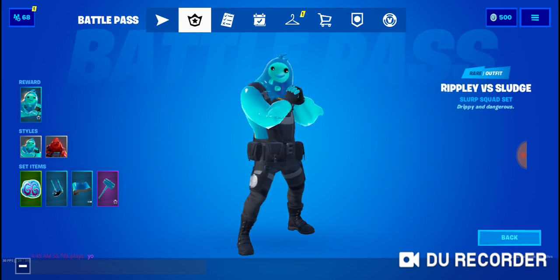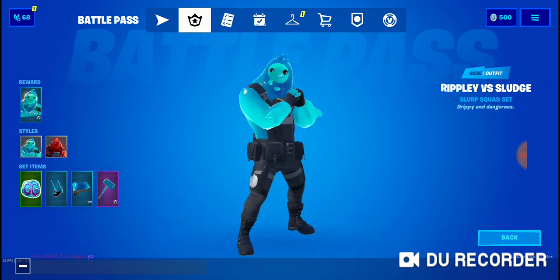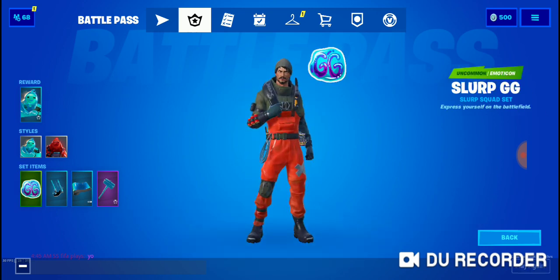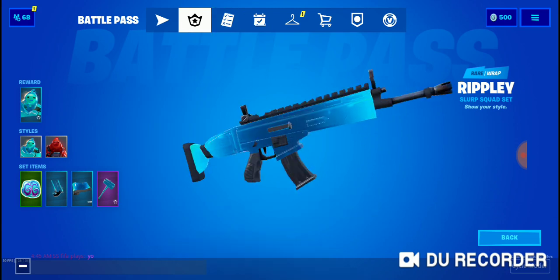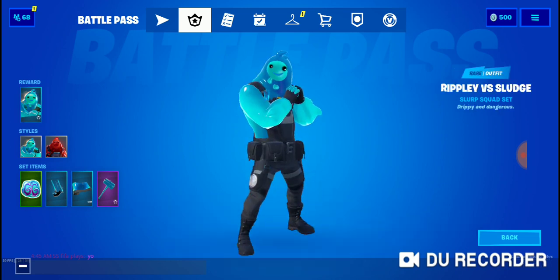this is Ripley vs. Sludge. This is awesome, and this is selectable styles as well, so you got Ripley right here and you got Sludge right here — Ripley and Sludge. You also got the Slurp GG Squad set right there, the emote, you got the Slurp Stream, you got Ripley the wrap, and the Sludge Hammer. So this is the Ripley vs. Sludge Slurp Squad set.